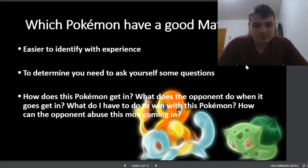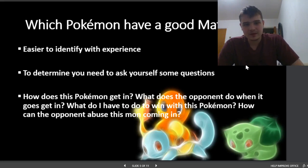For example, you might say the opponent doesn't really have anything to switch in to my Marowak-Alola, but how do I get it in? Their whole team's faster and can hit it — so that's probably something you wouldn't want to bring in that scenario. The next question: what does the opponent do when it does get in? Let's say you have opportunities to get Marowak-Alola in, but your opponent has Milotic with a good matchup to bring in on it. Even when you get it in, the opponent can just switch to Milotic and wall it.